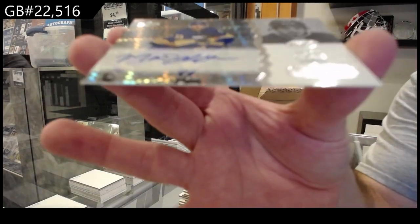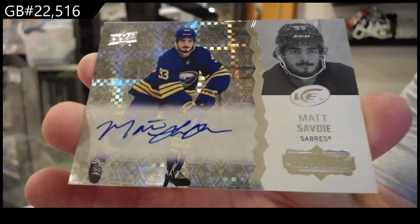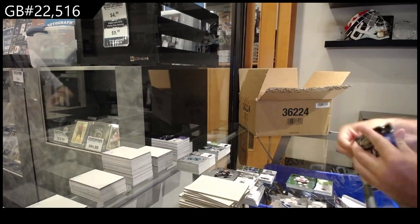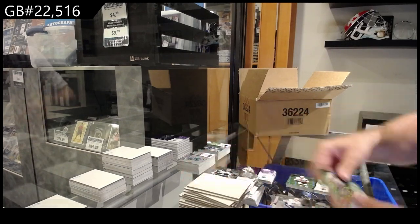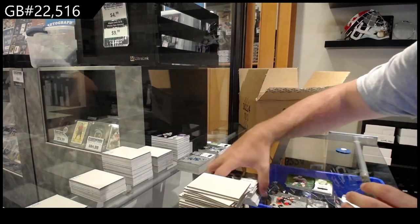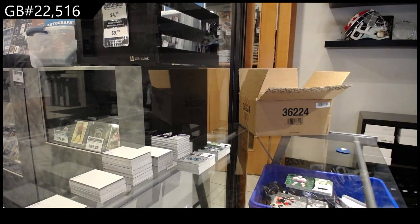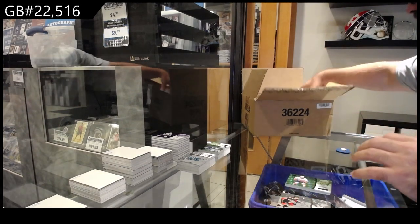We've got for the Buffalo Sabres a rookie auto of Savoy - Savoy for Buffalo. Purple of Stone for Vegas. That was a solid box - a Matthews Snowman, a Savoy auto, the Frozen in Ice Makar, and the Askarov $7.99. Pretty solid box in that one.